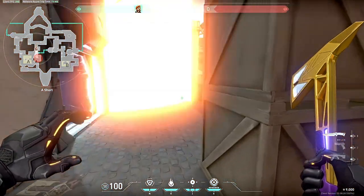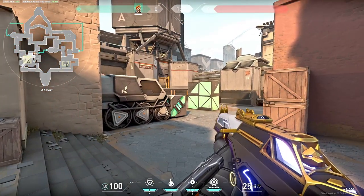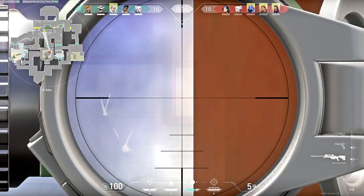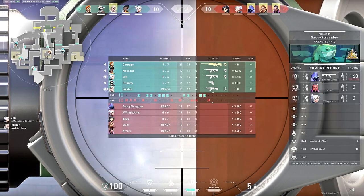This is the same with hookah on Bind — if you can place it correctly it forces the enemies to either stay in that ult and die, push out of hookah, or completely fall off. Using it in these small rooms is much better than just putting it down on site because then you're not doing as much damage and it's less useful for your team.